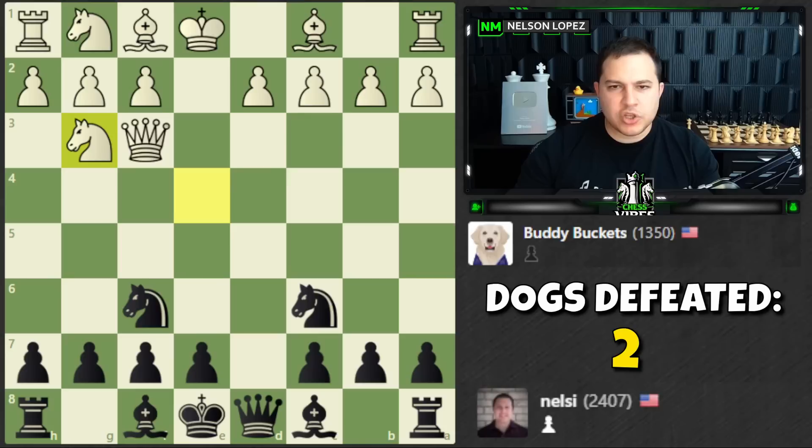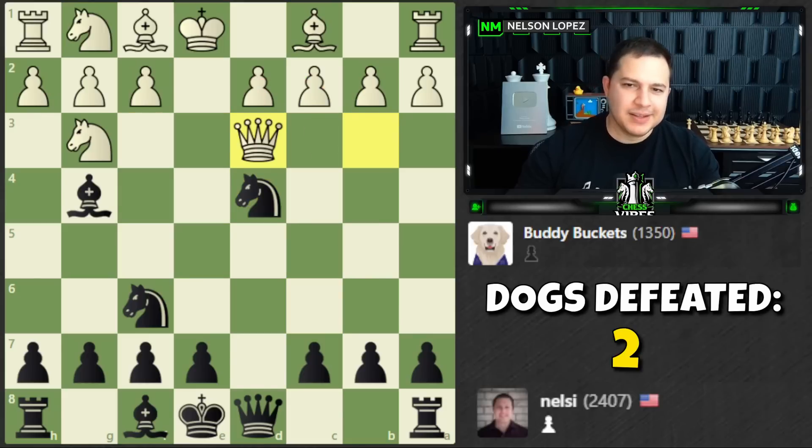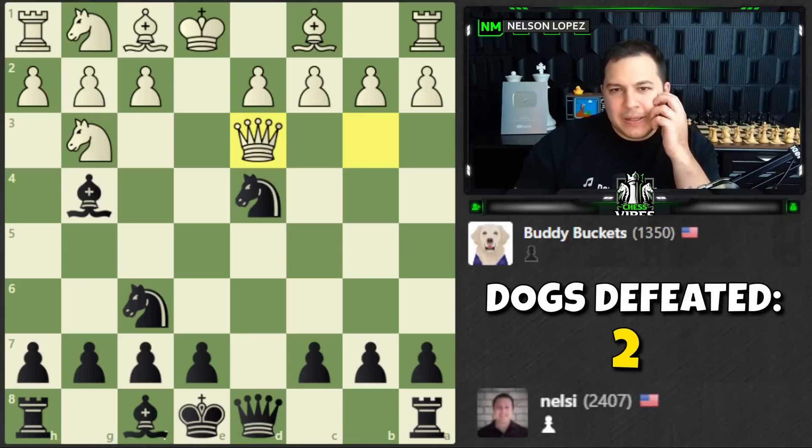I see an opportunity to gain a tempo on the queen — three different ways. I'm going to go with bishop g4. Can I get away with this move? Then we have... oh, that's checkmate! That would be so nice. I'm going to try it — it looks too good to pass up. And look at that — checkmate! Too bad, Buddy Buckets didn't want it.